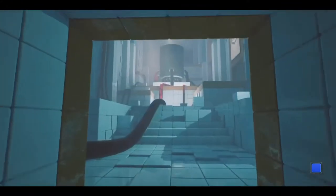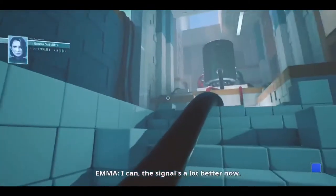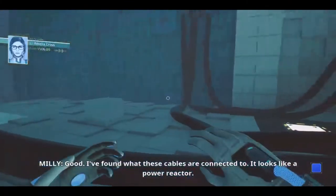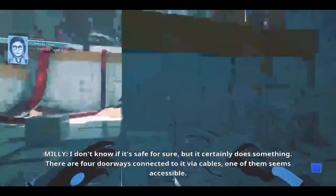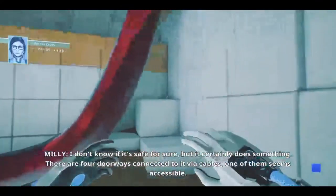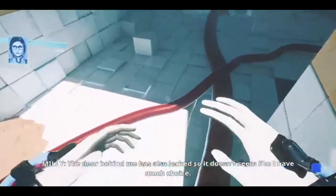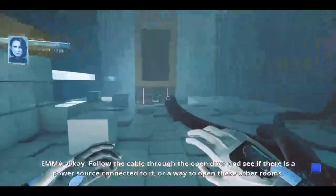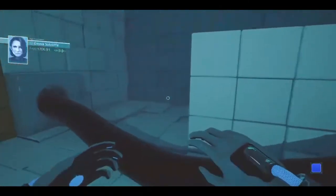Let's see what kind of crazy stuff we got in store for us. 'Emma, can you read me?' 'I can. The signals are better now.' 'I found what these cables are connected to — it looks like a power reactor. Do you think you can power it?' 'Is it safe?' 'I don't know if it's safe for sure, but anything nuclear ain't safe.' There are four doorways connected to it via cables — one of them seems accessible. Follow the cable through the open door and see if there's a power source connected to it, or a way to open these other rooms. Got it.